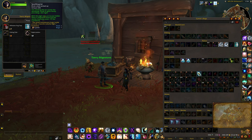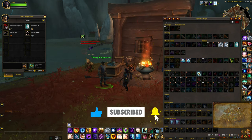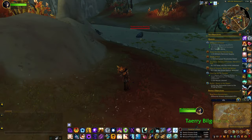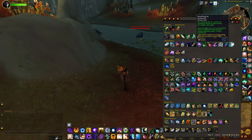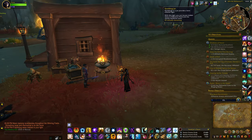You can buy one of these Spark Bug Jars. When you use the item it gives you a 60 minute buff. With this light you can locate hidden items in Steelstone Pond and the nearby Keyflame areas.